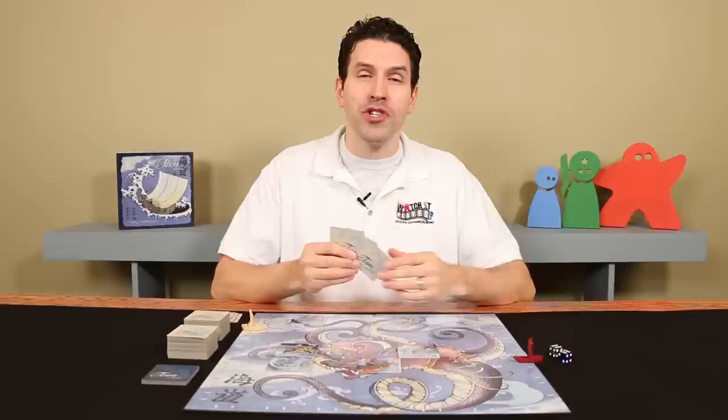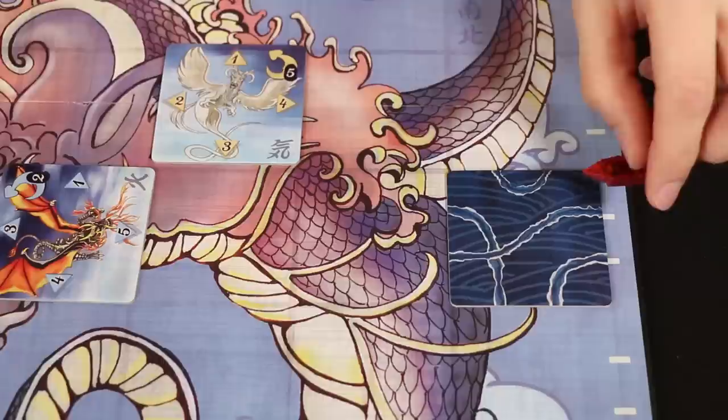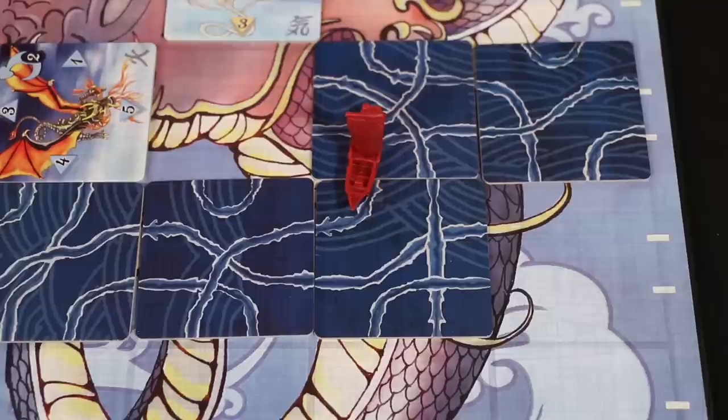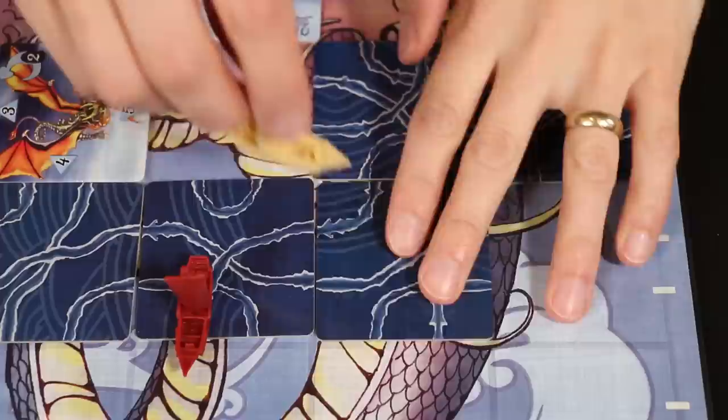After the Daikaiju have moved, the active player picks one of the wake tiles in their hand and places it in the empty space in front of their ship. They can put that tile in any orientation they choose. You then move your ship by completely following the path, or wake, your ship is currently touching, stopping at the next open space. As the game goes on, it's possible you'll end up connecting to another tile already in play and move through it to the first available empty space.